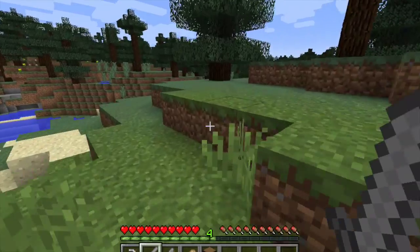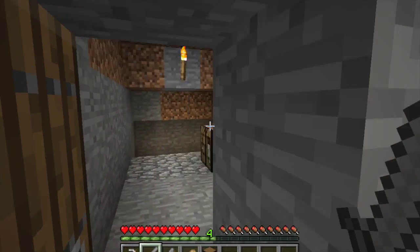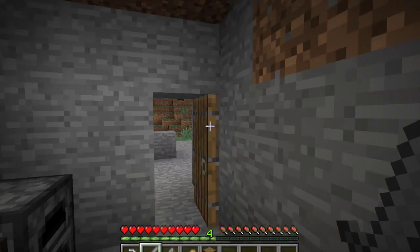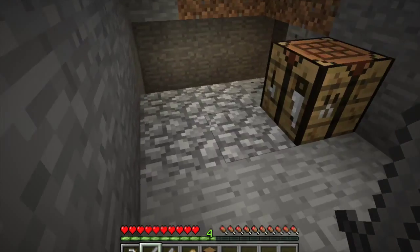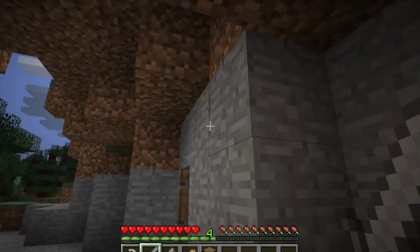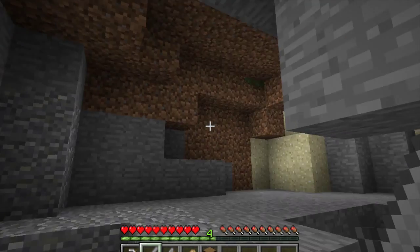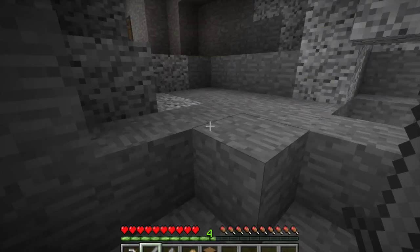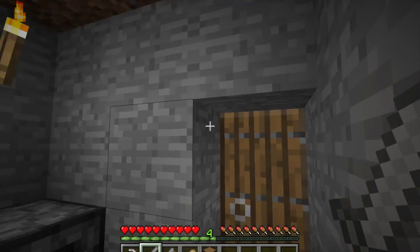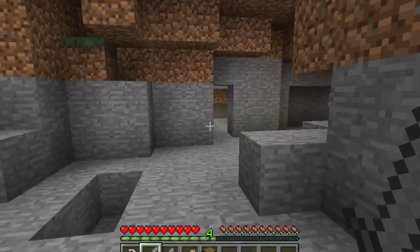So guys, before we take off for tonight, I just want to tell you exactly what I did over here. This is just a little camp-out cave I made — got some steps down into the coal mine. This is something I always like to start the game with, because you can just build by carving. There's no need for extreme resources, and all these materials like stone, iron, coal, and gold are right down below.